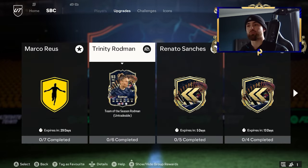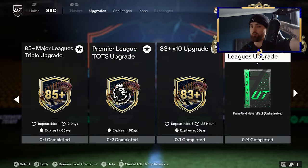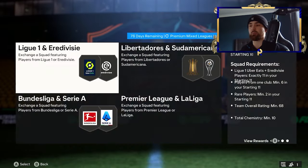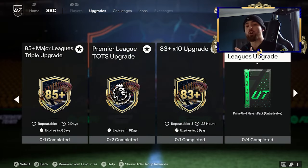You then take your daily gold, which is going to give you 44 gold players, over to your upgrades, and you want to complete the premium mixed league upgrade with this. It's a very nice set of SBCs — four sets, where completing the set gets you five packs: two tradable, three untradable. What you're going to get from this is a very decent contribution to just re-completing this SBC.